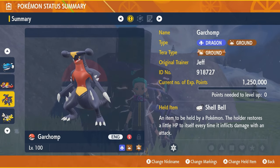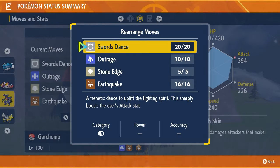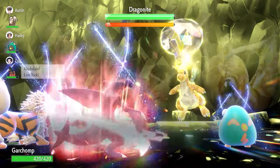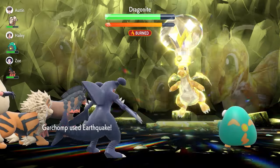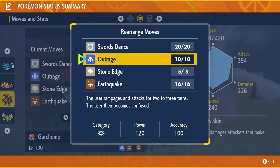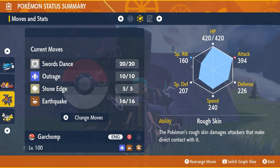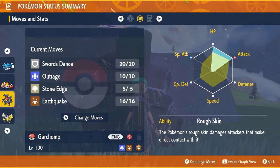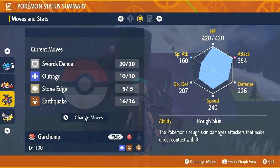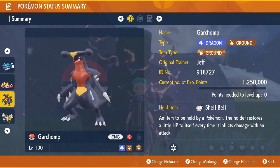For Bellibolt, the first build I'd suggest is Garchomp — accessible through the base games of Scarlet and Violet. It'll have a Ground tera type, Shell Bell as the held item, level 100 and Hyper Trained. The moveset is Swords Dance, Outrage, Stone Edge, and Earthquake. Stone Edge covers flying tera types for super effective damage, and Outrage covers dragon tera types or situations where Earthquake isn't the best option. Rough Skin is the ability, though Sand Veil is an option. EV spread is Adamant nature with 252 in HP and Attack, remainder in Special Defense. Remember these are five-star raids, not six or seven stars, so Garchomp should be a great option against Bellibolt.